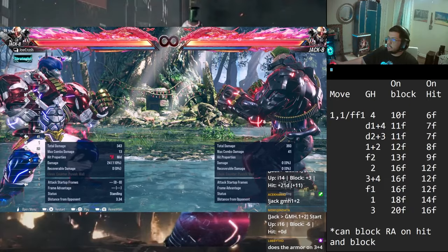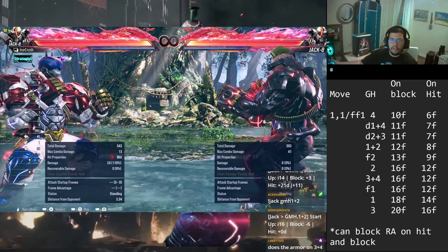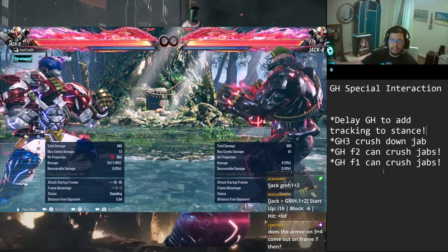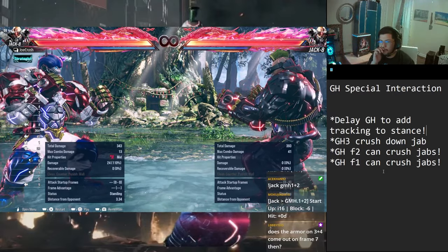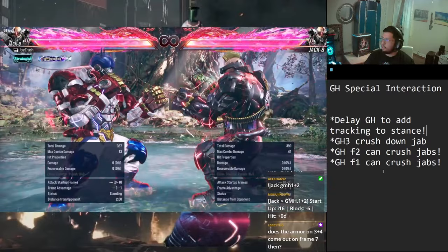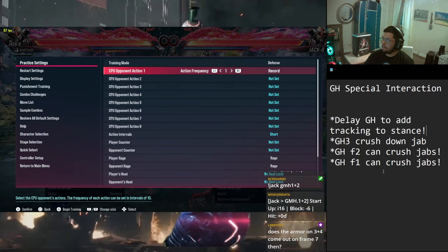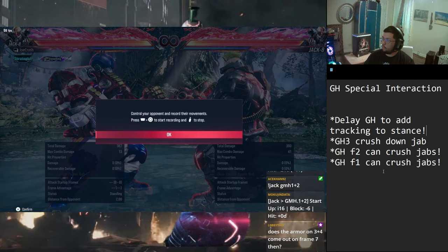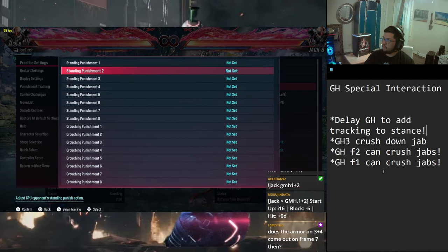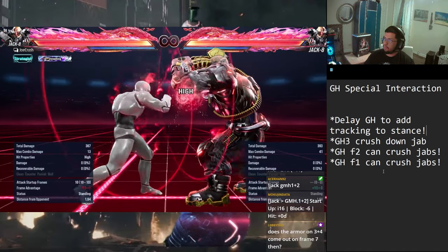One last secret tech I have here: with Gamma Howl's special interactions, delay Gamma Howl to add tracking to the stance. This is a little bit more risky because you're kind of just open in the stance, but a slight delay will help you track on hit. You have to leave yourself open, but a slight delay will help you hit movement.